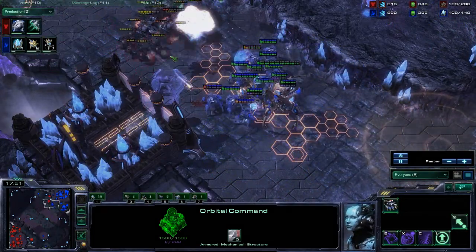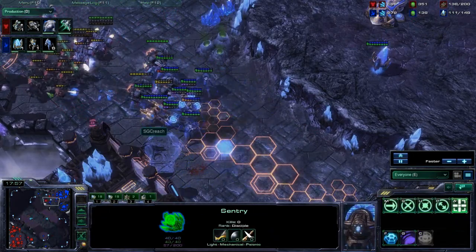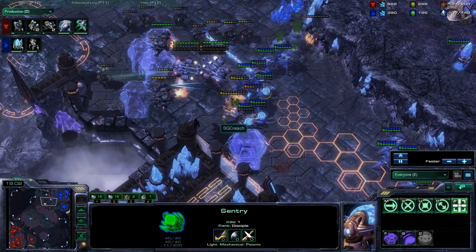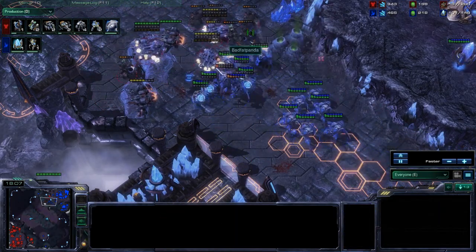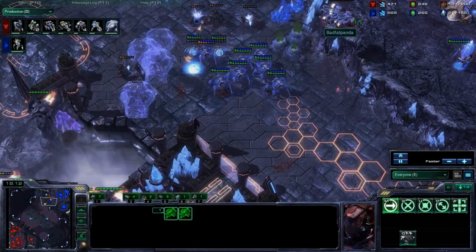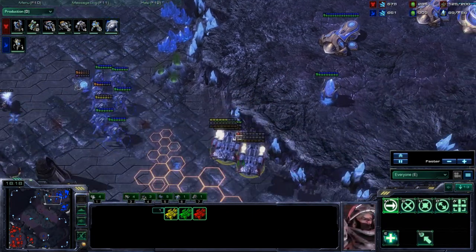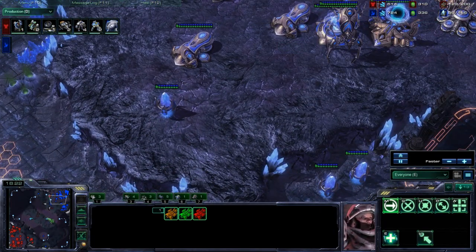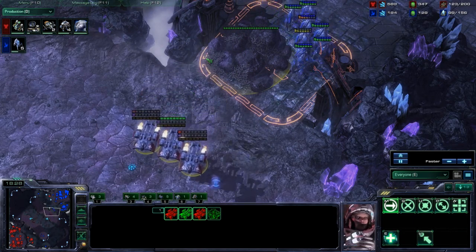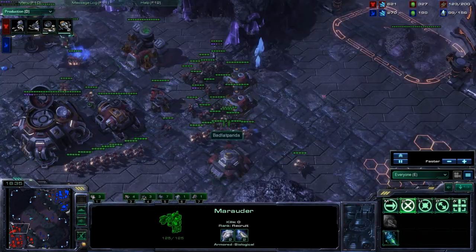I am losing my Vikings at this point and I kind of realize that, so I think I pull them back eventually. I'm just focusing on the Colossus here. Ideally, I want that Immortal out of the way. I do move forward to focus fire. I'm pretty much happy to sacrifice these Marauders as long as I get my Vikings out. 300-300 adds up. If you're in a position to, always try and keep whatever units alive that you can in every engagement.